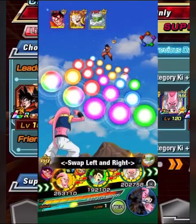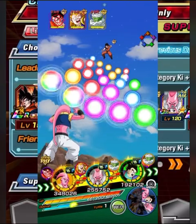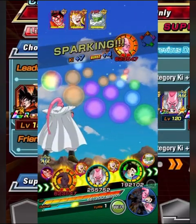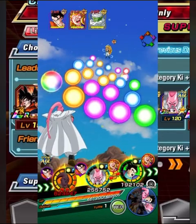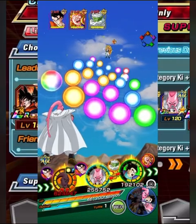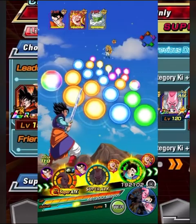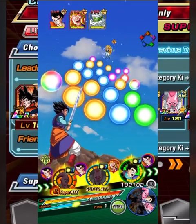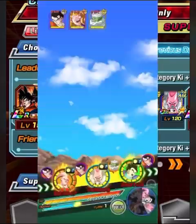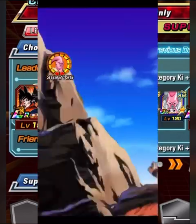This fight against Gohan, Gotenks, and Piccolo was actually bananas. I get some ridiculous stuff off in this fight. I think we end up killing Piccolo and Gohan in the same turn that we stun Gotenks, so we just devour a whole turn and he literally can't do anything. We end up just literally wiping Gohan and Piccolo and then we stun Gotenks, which is just insane.